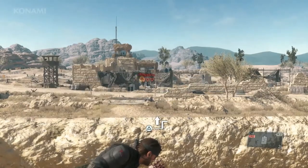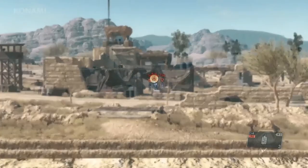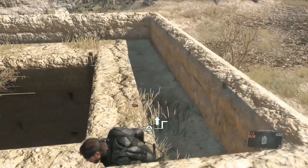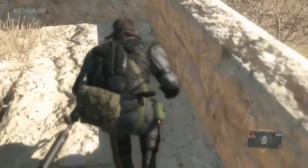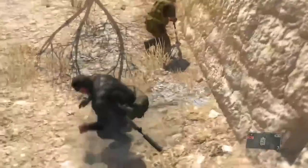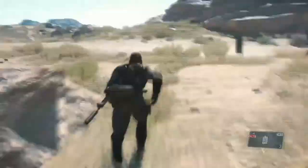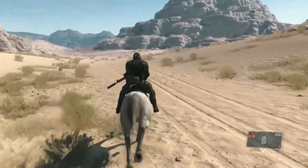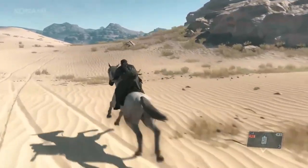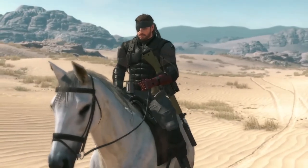Now all we have to do is equip the C4 and pull the trigger. Nothing personal. Target eliminated. We still have the guard down here checking out the noise — let's get rid of him, then make our way back to D-Horse. Exfiltrated — you're out of the hot zone, no enemy forces in pursuit. Mission complete.